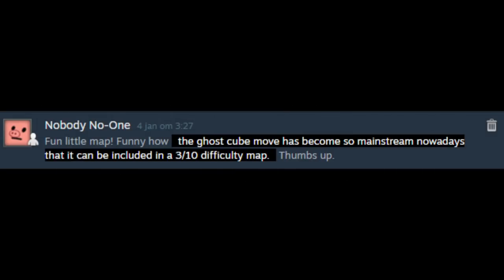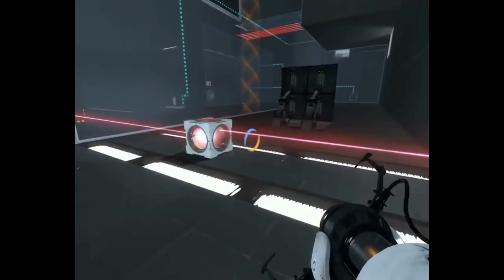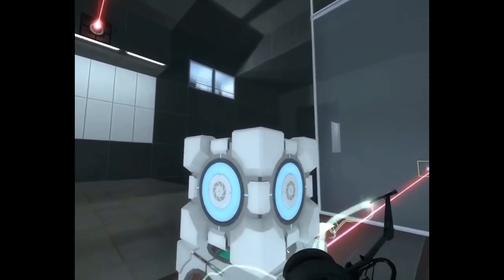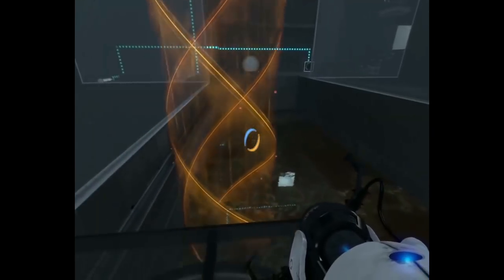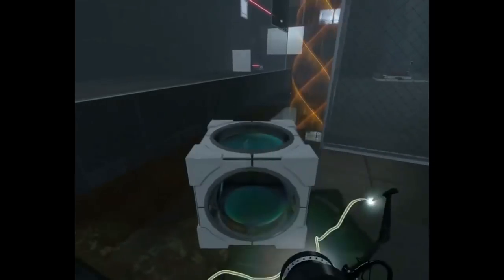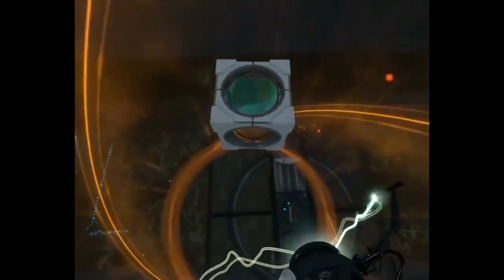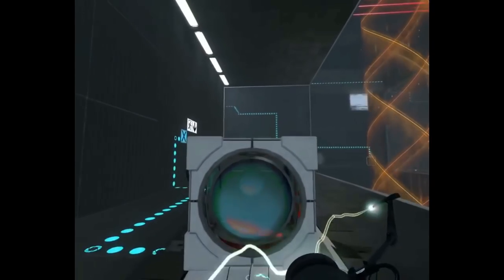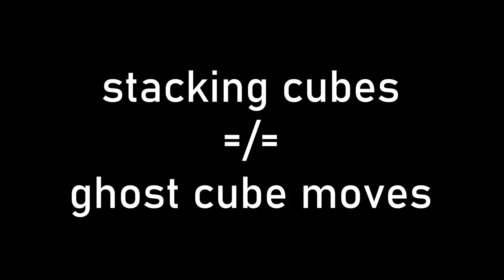It took the community quite some time to realize the full potential of this setup. Stacking cubes had been done before, like in this map by the legendary creator Mevius from 2014. Here a laser catcher controls a moving panel, and the puzzle requires us to ride it all the way and back again. The way to achieve this is to stack the cubes, then respawn the laser cube so the laser is blocked by the falling cube, moving the panel. Then respawning the laser cube reactivates the laser catcher, moving the panel again. However, I do not consider this to be a proper Ghost Cube move, as the timed aspect is not exploited here. The solution would have worked just as well if the respawned cube disappeared immediately. This added subtlety is what makes the Ghost Cube move stand out from other ideas that just involve stacking cubes.